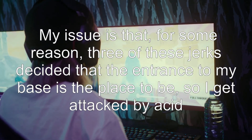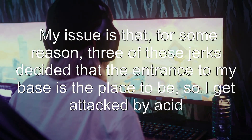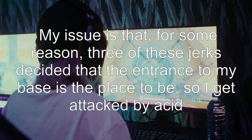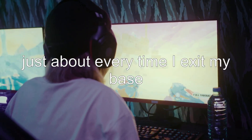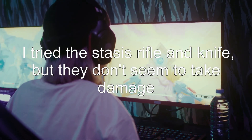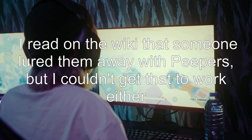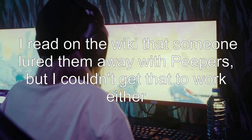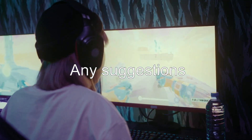My issue is that three of these jerks decided that the entrance to my base is the place to be, so I get attacked by acid just about every time I exit my base. I tried the stasis rifle and knife, but they don't seem to take damage. I read on the wiki that someone lured them away with peepers, but I couldn't get that to work either. Any suggestions?